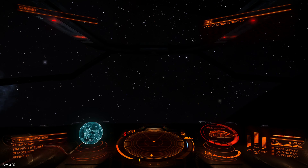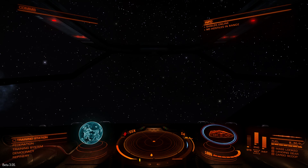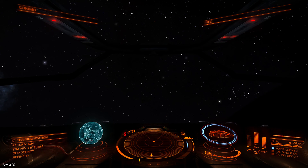Now the last command we can check here — zoom in on targets, acquiring threatening target. And that's the one which we all don't want to actually call: jettison cargo. Now there goes my profit.